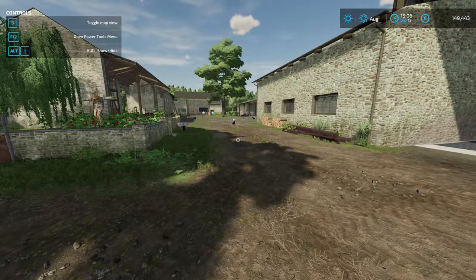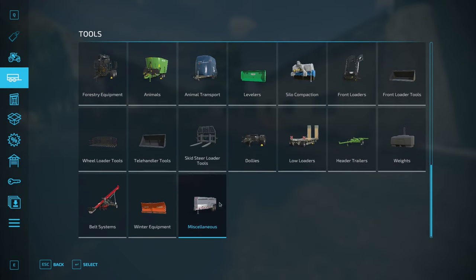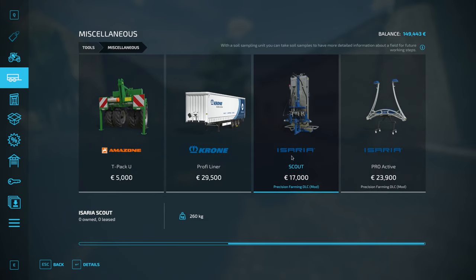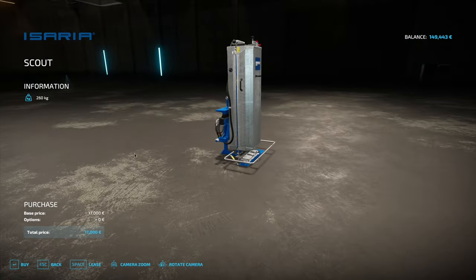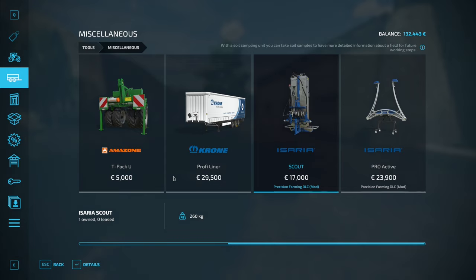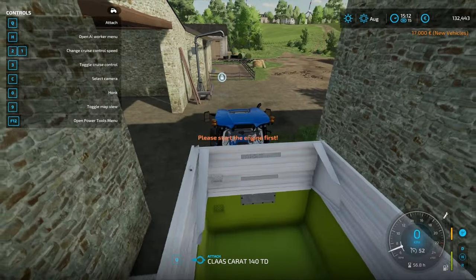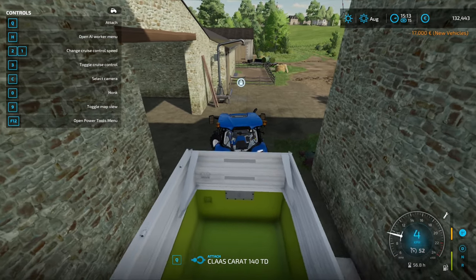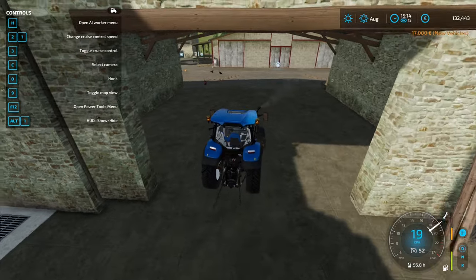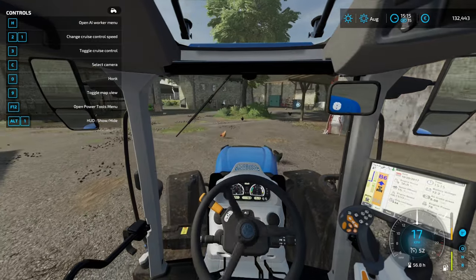The next piece of work is to buy — I'm not actually sure what category it's under — Miscellaneous, I think. Yes, this thing right here. It is expensive considering the amount of money that we have, but we need this to manually scan our fields and see the soil type. So I'm just going to outright buy it right now and get the pain over with, because we are going to be needing it. We'll buy it ourselves — that's going to be the most optimal.